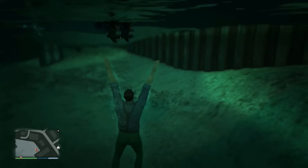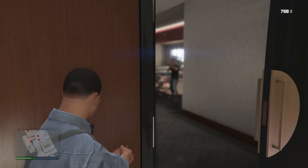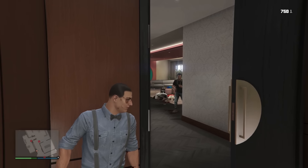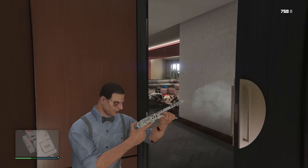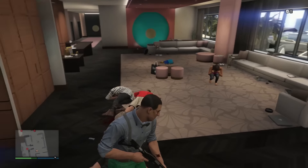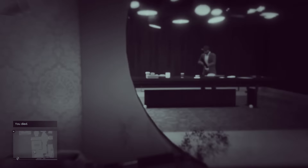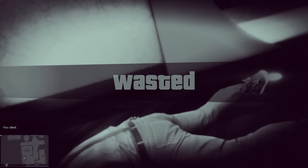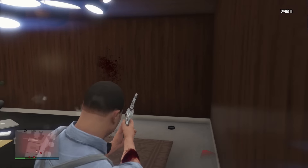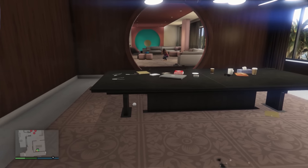Next setup is safe codes. This one's pretty straightforward — we just need to go into the casino, take out this guy, and steal the codes. Once you're in here, a lot of enemies are going to spawn. The guy you're looking for is going to be wearing a cowboy hat with a suit, and he's got a shotgun, so be a bit more careful. Now that he's down, take his safe codes and get the hell out of here. Then steal a helicopter or request a dinghy and go back to the submarine.